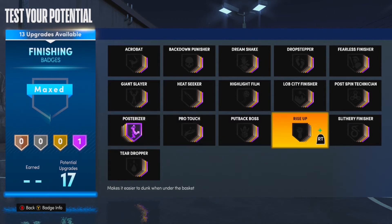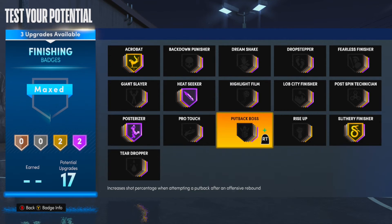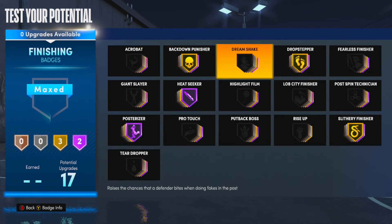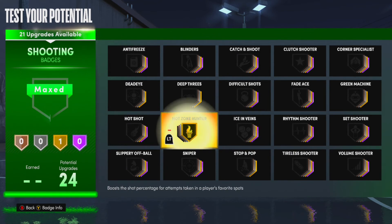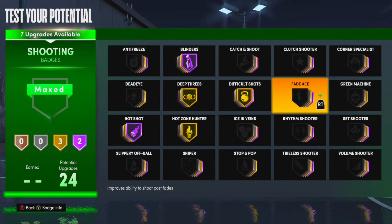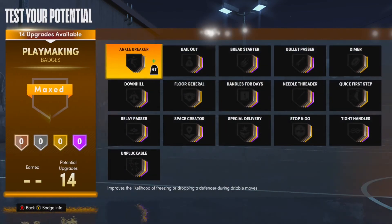Let's test out the build at 99 and finish some badges. Go Hall of Fame Posterizer, Gold Slithery, you could do Hall of Fame Acrobat. There's a lot you could do — Gold Drop Stepper, Gold Fearless. If you want to play more in the post you can do Back Down Punisher and Hall of Fame Drop Stepper. For shooting badges: Gold Hot Zone Hunter, Gold Deep Threes, Hall of Fame Hot Shot — you really get a lot of shooting badges. Hall of Fame Blinders, Gold Difficult Shots, and you still have seven shooting badges left. Add Silver Catch and Shoot, Silver Corner Specialist, and Gold Dead Eye.